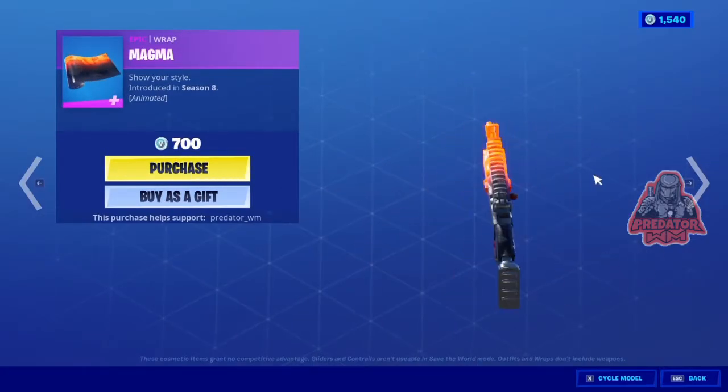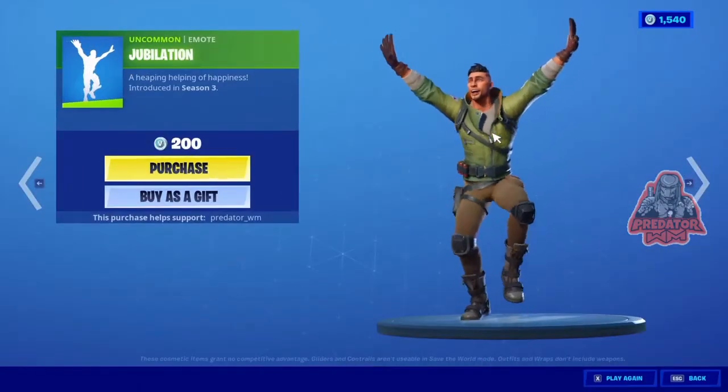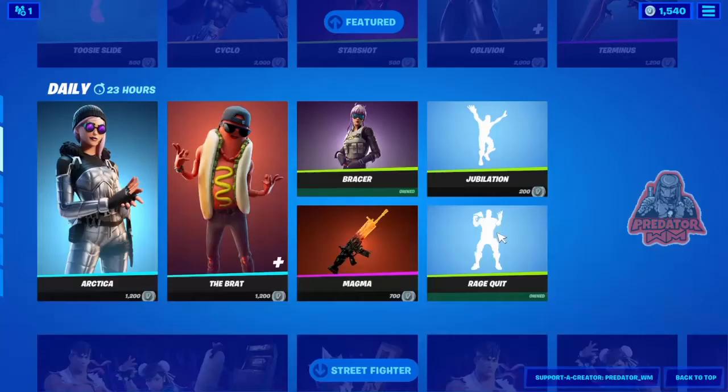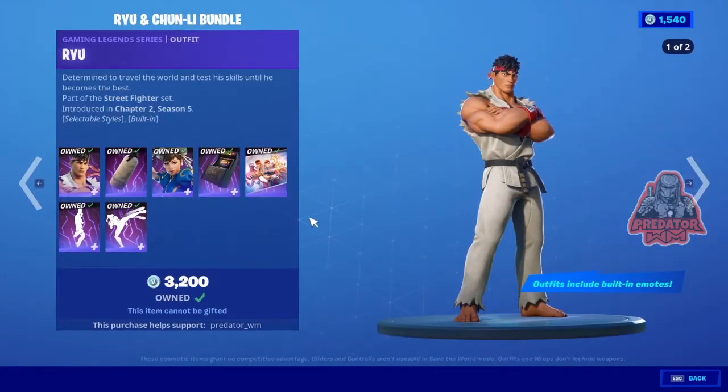We have the Drop here for 700 V-Bucks — it's really cool but honestly a bit pricey, from Season 8. Then we have an emote from Season 3 for 200 V-Bucks, and another emote from Season X that I already have, also 200 V-Bucks. And we still have the Street Fighter bundle available.